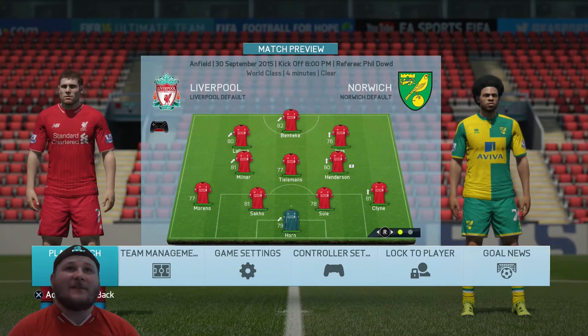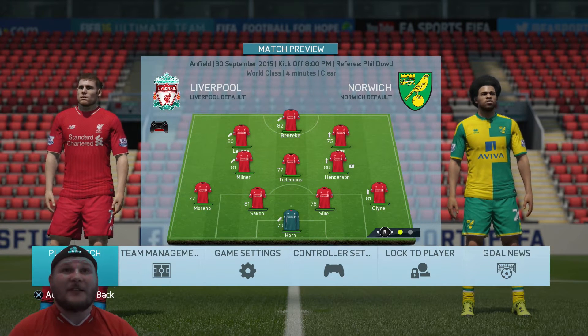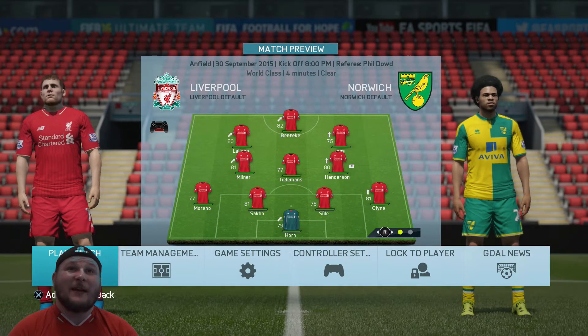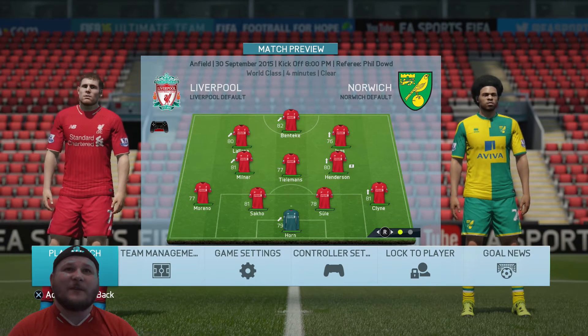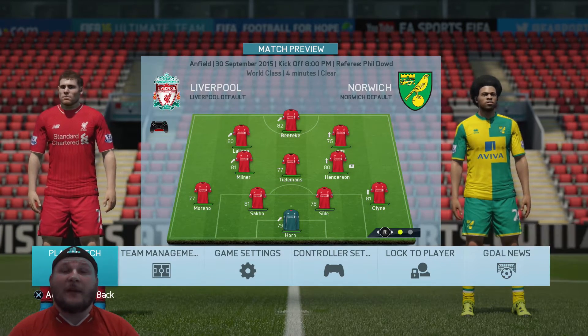After that last game against Villa and looking at the front three, I thought I'd make a few changes. Benteke is coming in, Ings has come in, and so has Lallana. I also made a couple more changes with Tílman coming in for Can just to give him a rest, and the same with another sub coming in as well.